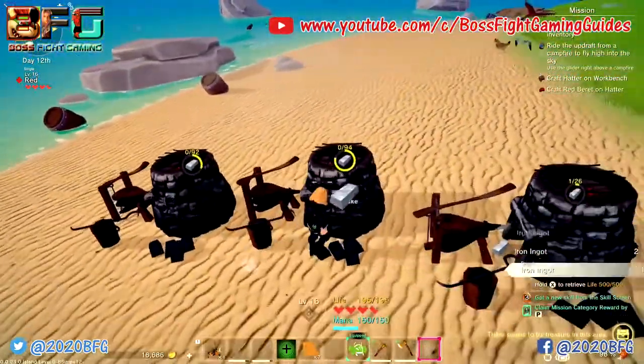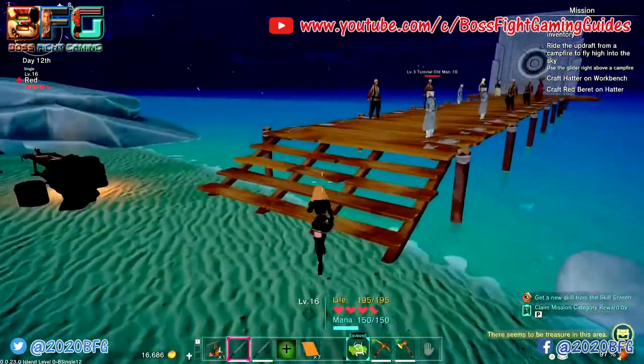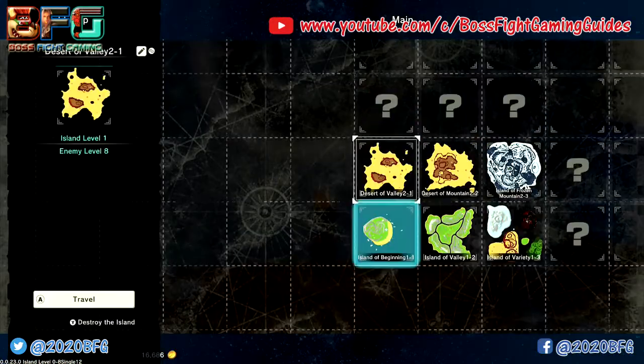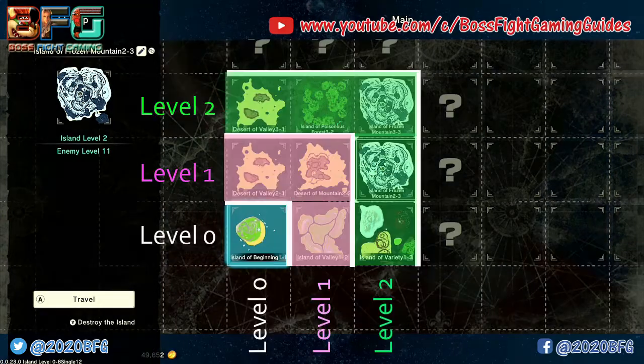Now it's time to explore and open more of your world. This can be a bit frustrating because we need specific islands to get our achievements — bosses only spawn on certain islands. We need to unlock all nine islands. Level zero is your starting island, level ones are the closest neighbours, level twos are further away and harder, and level three will be the next row after that.